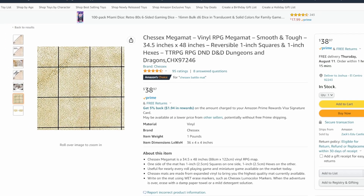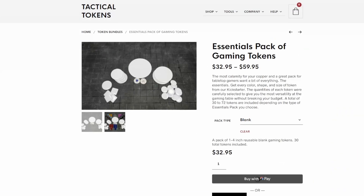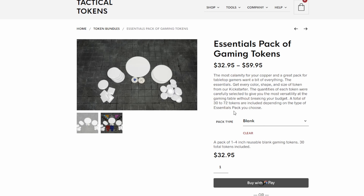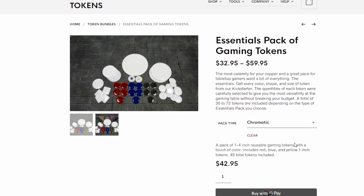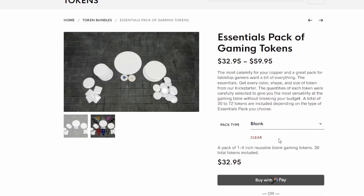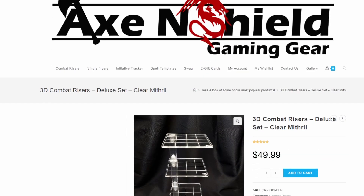In addition to the mega mat, my group frequently uses minis, but due to portability and storage I switched over to these awesome weighty resin tokens from Tactical Tokens. I picked up their basic all-white essentials pack that comes with medium, large, huge, and gargantuan base sizes. These are perfect for random encounters where you need to put something down that you didn't prep for, because your party is a bunch of chaos demons, or if you didn't have enough goblin minis to make up the enemy forces.